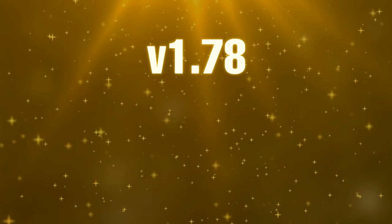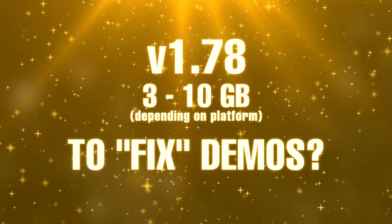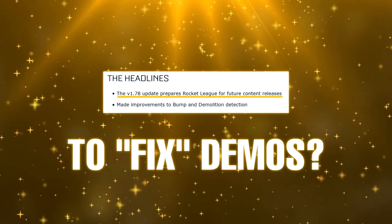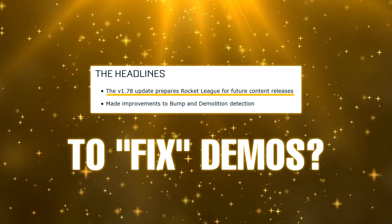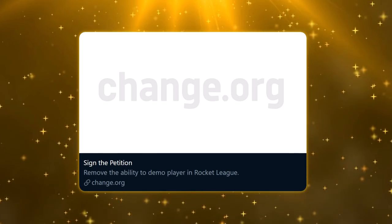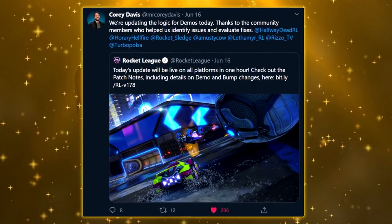June 16th, 2020, version 1.78 — a 3 to 10 gig patch to address demos. There's a bunch of other stuff in there we'll see soon, but the focus for today is the demolition. Now to the disappointment of some in the community, this was not the update to finally remove demos, but instead this patch was prepared to address hit detection.